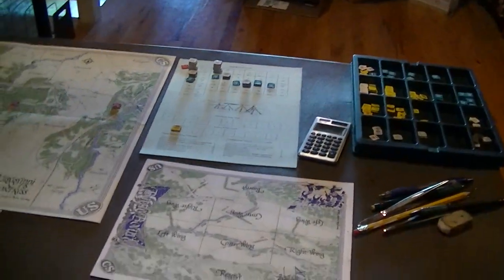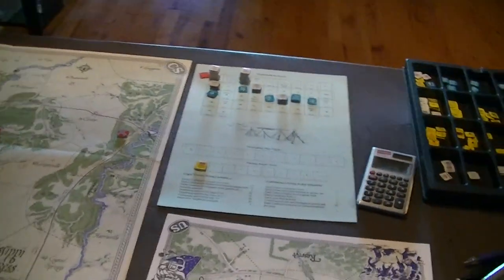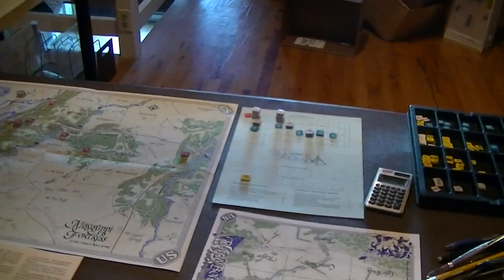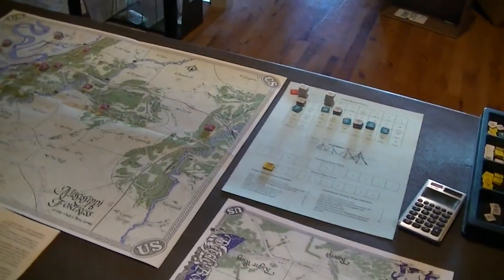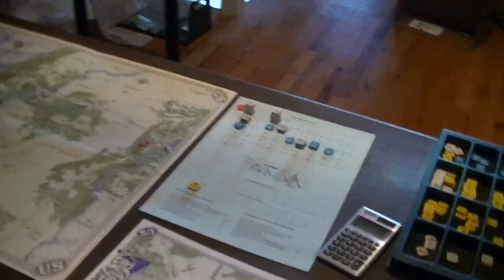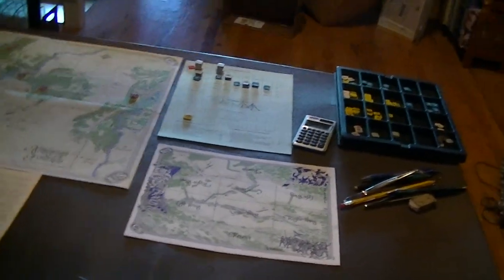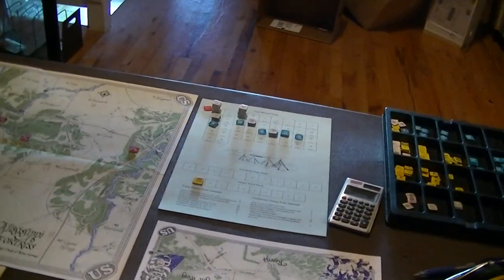You have a turn record chart with fixed weather on it, but there are also rules for non-fixed weather. The victory point schedule is on the chart too — it's kind of hard to find during play. I played the introductory scenario, which is really just a chance to throw some troops together and get a fight going, and I lost terribly as the Union by being too aggressive.